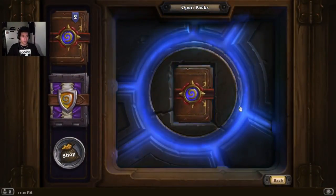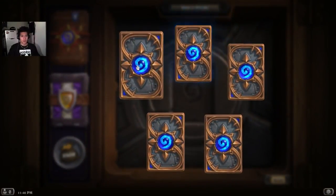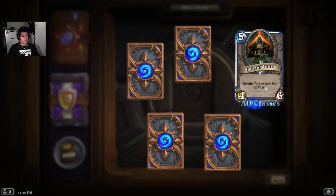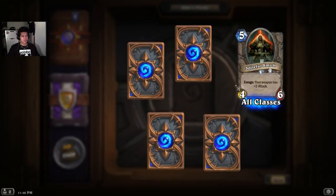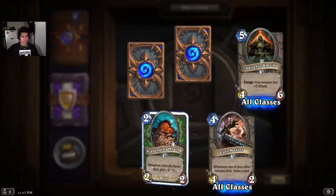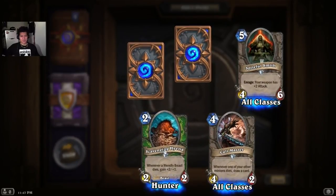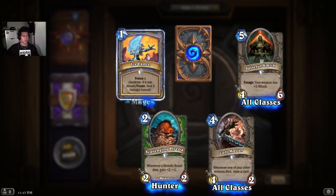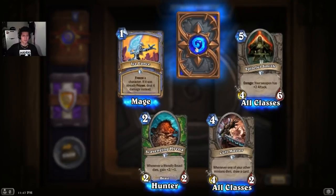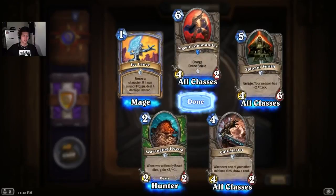Let's go with one normal deck. Another rare. Spiritful Smith. Cult Master. Scavenging Hyena. Ice Lance. Another rare — Argent Commander, Charge, Divine Shield.